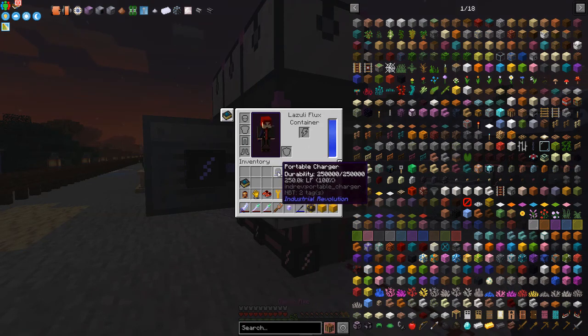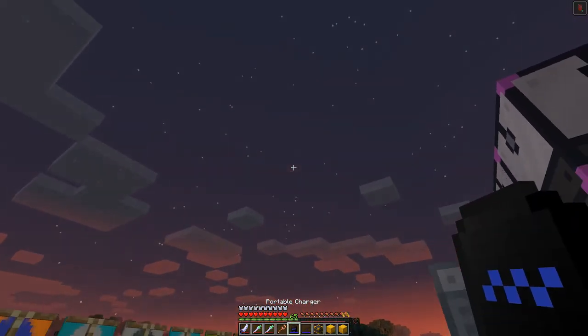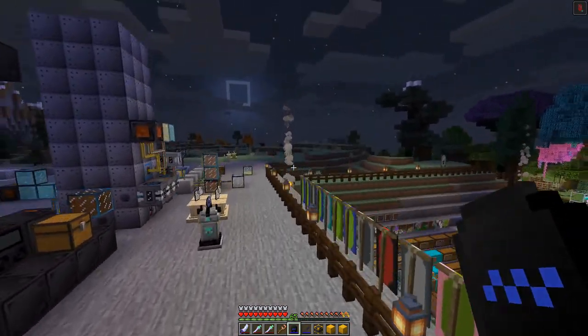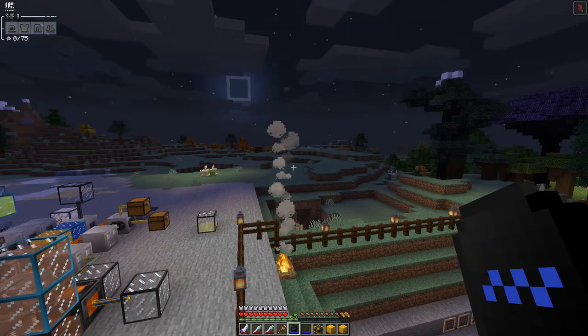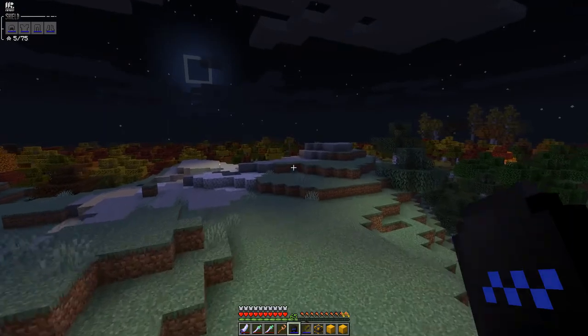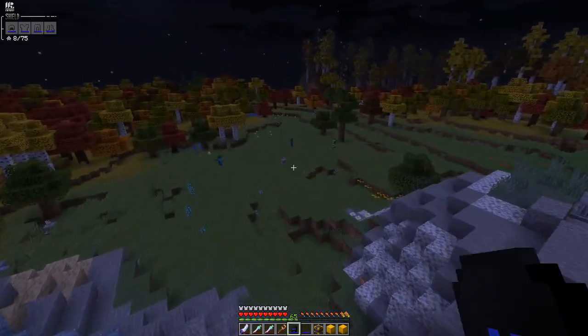I'm not sure if we need to shift right-click to activate the portable charger. Let me go and visit some mobs while flying over, and I'll put the armor on. It seems to be doing something — I think it's using up power because it jumps up. There's plenty of mobs over here.